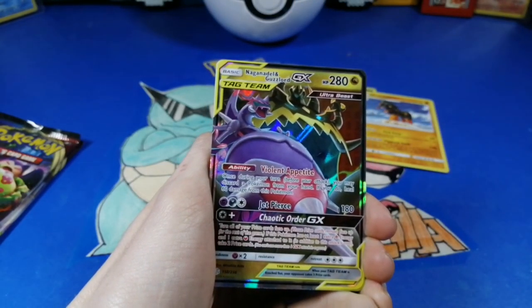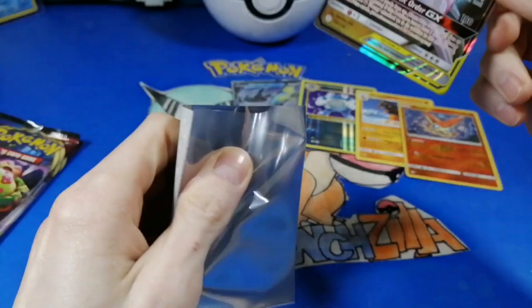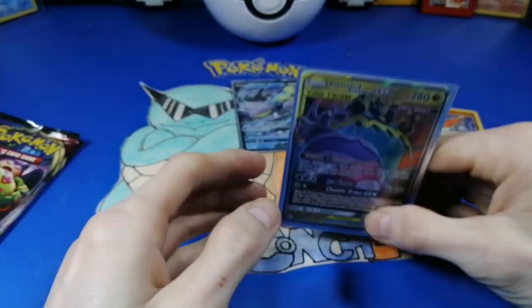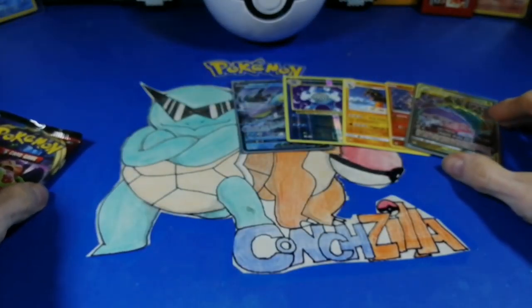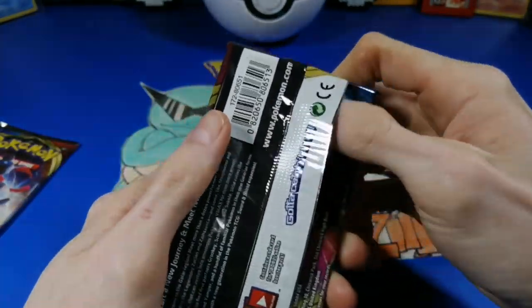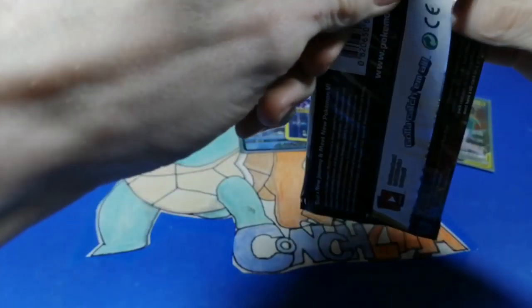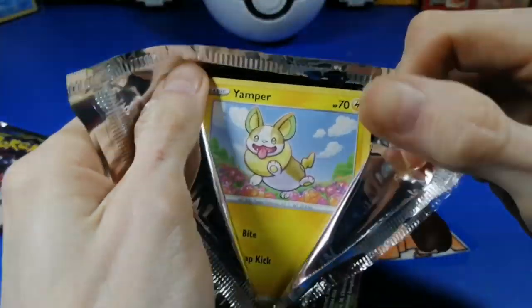No way — Naganadel GX! No way, we haven't gotten that card yet! Did you put the Victini over here? Yes. What is wrong with you? The Victini's beautiful! Oh my goodness — you're pulling more stuff than I do. Well, you don't run well. Wow, that's really cool — I didn't know that art existed! But I got the other art of it — thank you very much! High five!